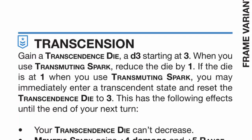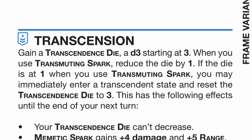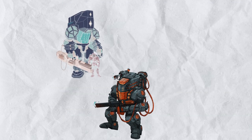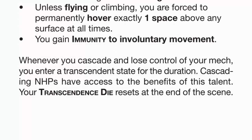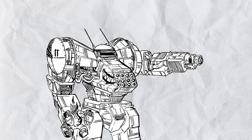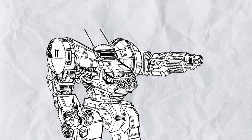Rank 3, Transcension: you gain a Transcendence Dice — a D3 interestingly — that starts at 3. Just use your D6 and halve the number. When you use Transmudding Spark, reduce the dice by 1. When the dice is at 1, you may immediately enter a Transcendence State, resetting the dice back to 3. This form, which lasts till the end of the next turn, grants the following: 1) your Transcendence Dice doesn't get decreased; 2) Mimetic Spark gains plus 4 damage and plus 5 range; 3) unless flying or climbing, you are forced to permanently hover 1 space over the surface; and 4) you gain immunity to involuntary movement. When you cascade and lose control of the mech, the mech also enters Transcendence State for the duration, with the cascading NHP having access to the benefits of this talent for better or worse. In short, this talent is almost pure damage all the way with a side of insanity — and an abject lesson for why you should not put an Unstable NHP into a fully functional mechanized chassis.